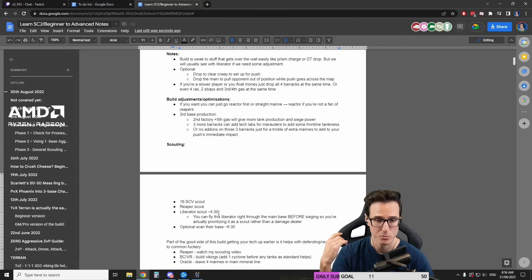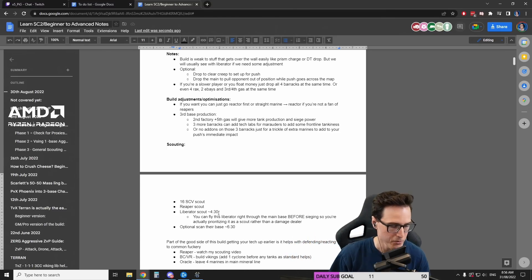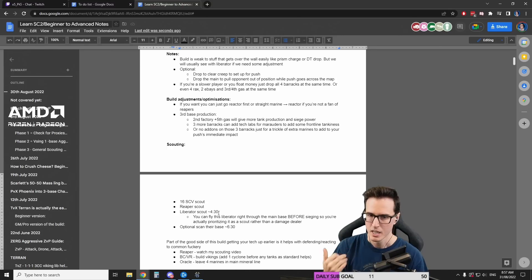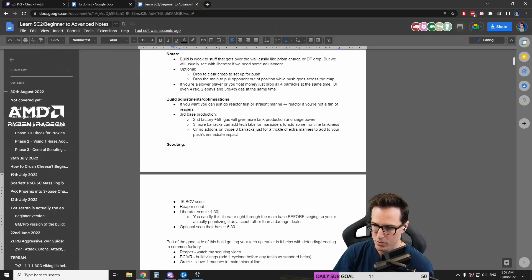As you get more comfortable and you know the build like clockwork after doing it 5, 6, 7, 10, 12 times, you can focus more on the scouting — thinking, okay, my opponent's taken a natural, they've taken a third. They've got Forge, Templar Archives, Robo — they're just teching up, standard game, continue as always. And you'll learn that in this particular scenario, when I see this one thing, I need to drop missile turrets for DTs, or leave some marines in the main mineral line to cover against an Oracle.